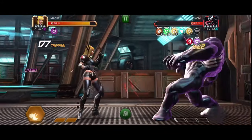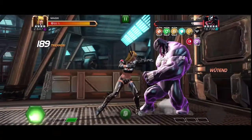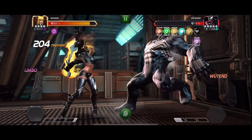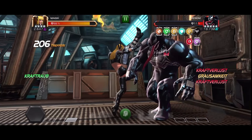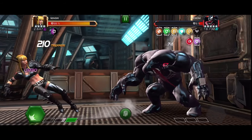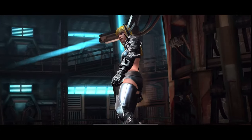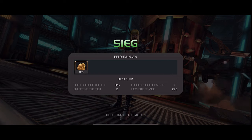Sobald wir den Gegner einmal in die Ecke getrieben haben und ihm eine SK-2 gegeben haben, verfügt dieser über einen Kraftstopp. Wir treffen den Gegner hart, aber er bekommt keine Kraft dafür. Wir setzen immer wieder das Backdraft-Intercept-System ein, bis wir eine weitere SK-2 zur Verfügung haben. Jetzt kommt die Thematik Stand-Up Intercept: Der Gegner steht auf und wir intercepten in der Aufstehanimation, um dann direkt wieder in unser Backdraft-System einzukehren. Das Timing muss geübt werden – es ist noch kein Meister vom Himmel gefallen. Wir sehen eine Vier-Sterne-Magic, die gegen den Akt-4-Venom eine 225er-zu-Null-Kombo hingelegt hat.